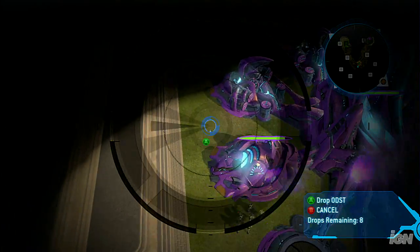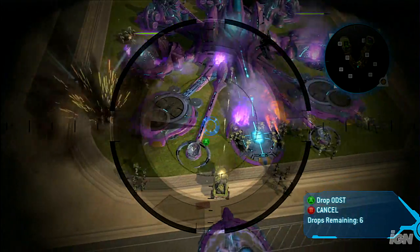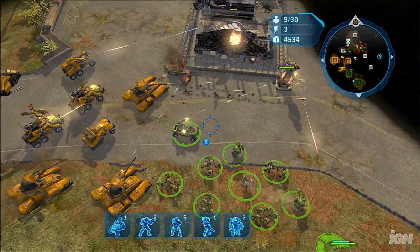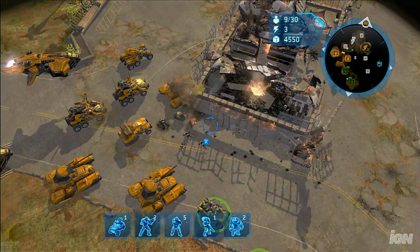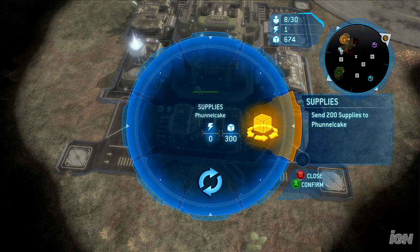When playing in multiplayer, have one of your friends focus on leveling up one specific unit like the ODST. You're working together as a team — you can focus on resources and infantry, leaving your friend to specialize in the uber weaponry. You can also trade resources, so if your comrade is coming up short, kick him over some scratch to make up the difference.